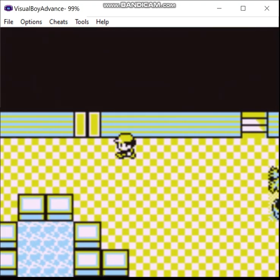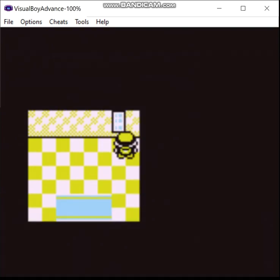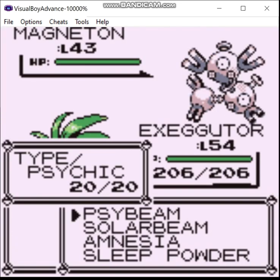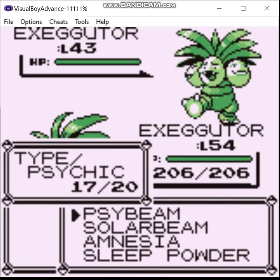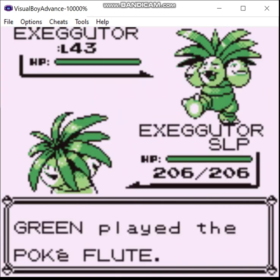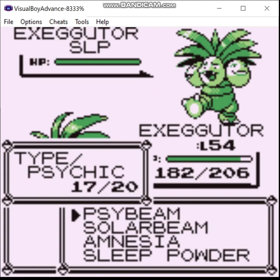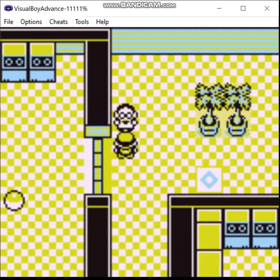Okay, so first things first, we want to go to the fifth floor, I think. We are going to fight everyone in the Silph Company - I just want to get the keycard first. Yeah, this looks like the right place. Yeah, this should be.